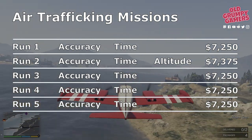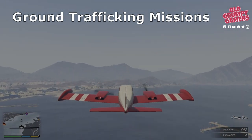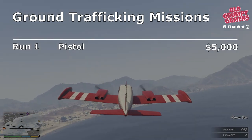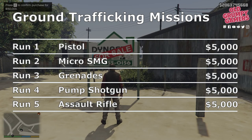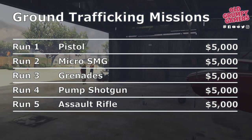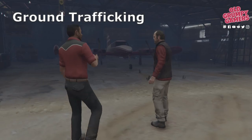The second type of mission is a ground trafficking mission where you're in the buggy. Run one gives you a pistol and $5,000. Run two gives you a micro SMG — or at least some ammo — and $5,000. Runs three through five also give you $5,000 each, with grenades, pump shotguns, and assault rifles as additional rewards.